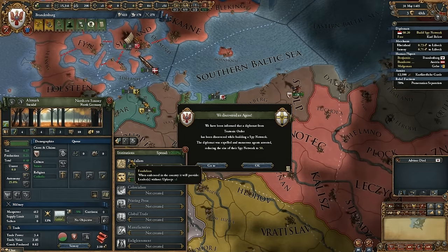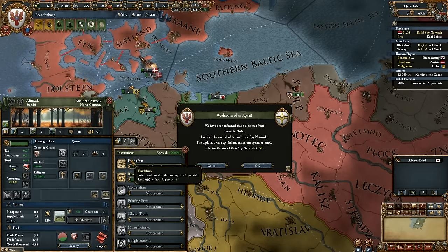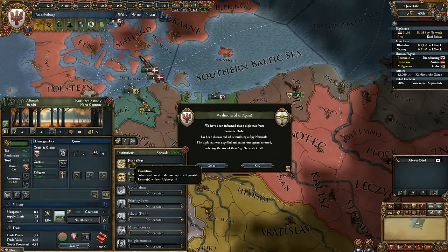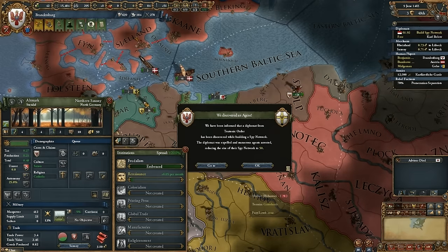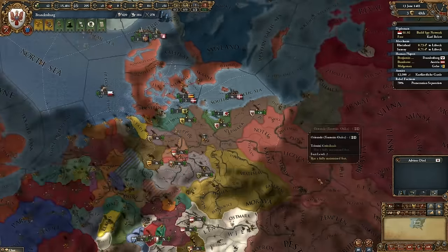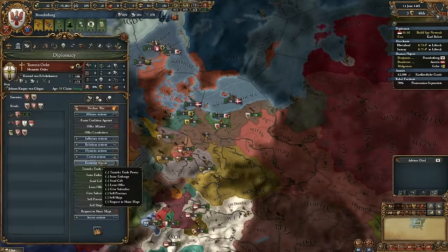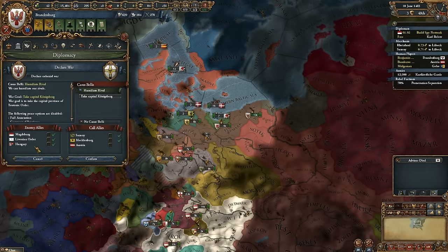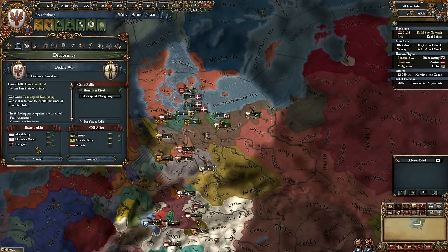I actually have all my diplomats free right now. I suppose I could just declare war on Venice, but they're still a tech ahead of me. If you overwhelm them in numbers, I'm sure you can do it. Zippling has discovered us building a spy network. That would bring in the Livonian Order as well.